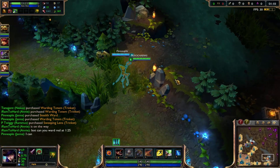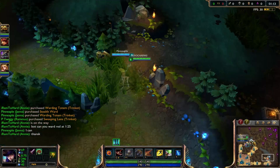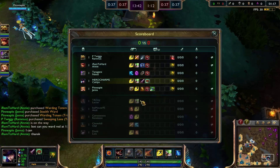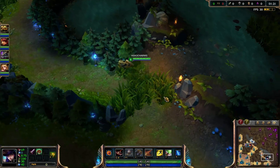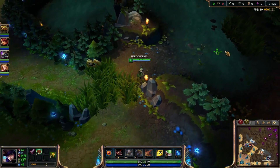Janna's going to ward it. We have an Annie versus a Kali mid, which is kind of scary, but I'm probably going to destroy bot lane nonetheless. And by the way, I have the Arctic Caitlyn skin, which is awesome — I really like it.